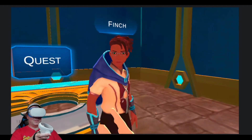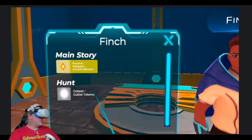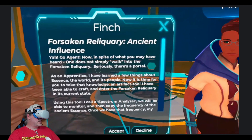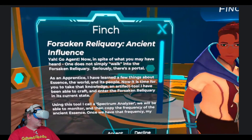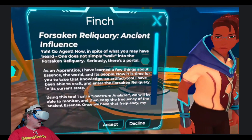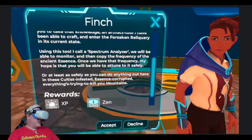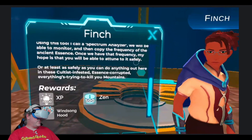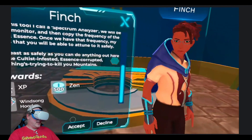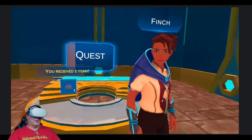Including this bespectacled guy Finch, who's been around giving us some new quests, like the Forsaken Reliquary ancient influence. It says go Agent now. In spite of what you may have heard, one does not simply walk into the Forsaken Reliquary — seriously, there's a portal. As an apprentice I've learned a few things about essence, the world and its people. Now is the time for you to take that knowledge and an artifact tool I've been able to craft, and enter the Forsaken Reliquary. Using this tool I call a spectrum analyzer, we will be able to monitor and copy the frequency of the ancient essence. Once we have that frequency, my hope is that you will be able to attune to it safely — or at least as safely as you can do anything out here in these cultist-infested, essence-corrupted, everything's-trying-to-kill-you mountains. So we're going to go ahead and accept this, and we've received this tool from our bespectacled friend.